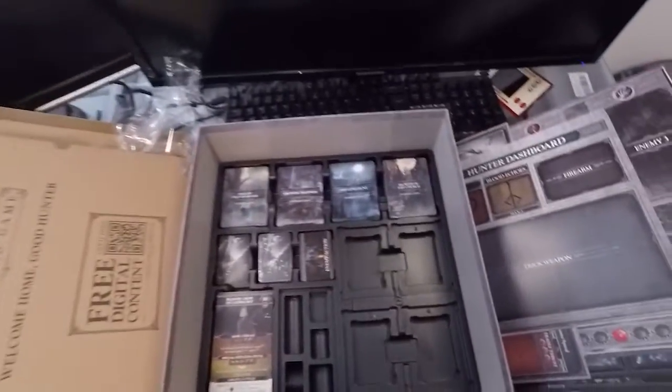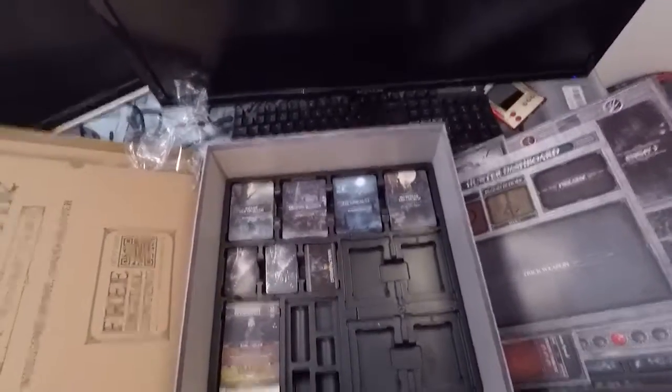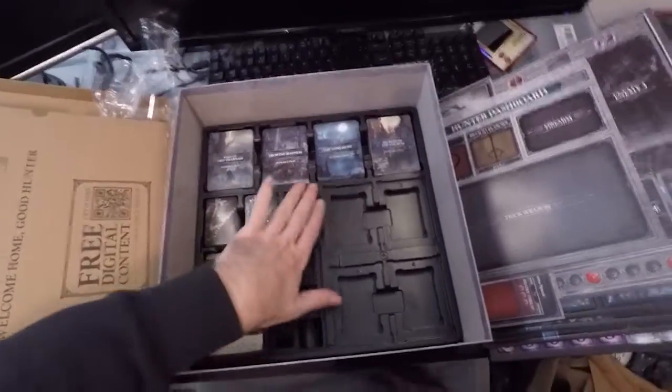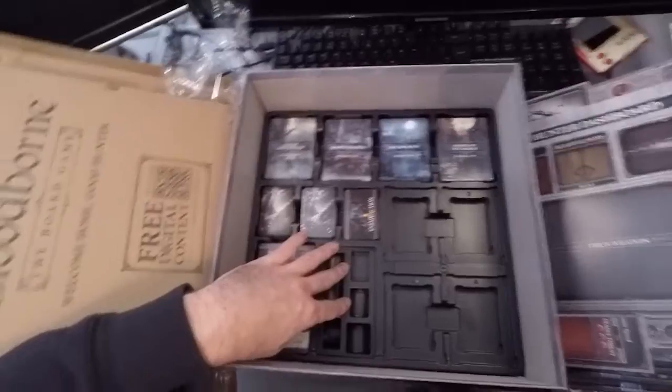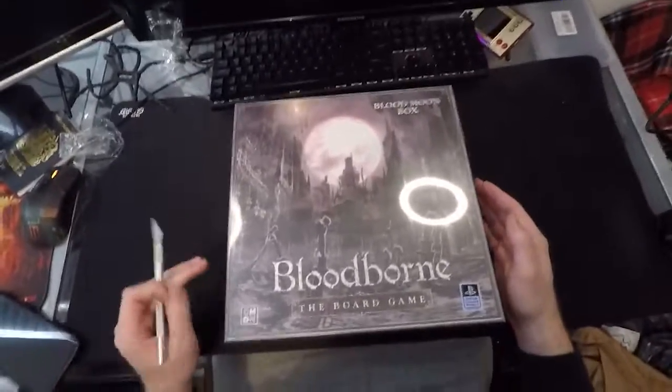At the end of the video we'll unbox all the boxes and then have an overview of all the minis in detail. Very nice insert for the core box — I hope all of these have something like this. So here we have the first expansion, the Blood Moon box.